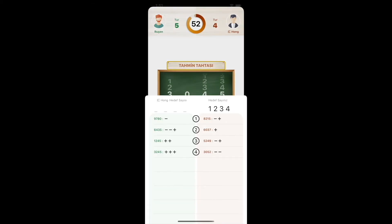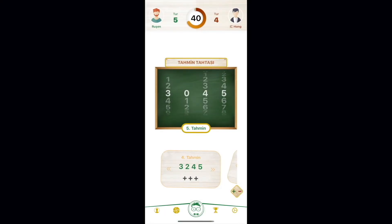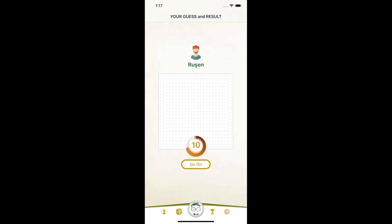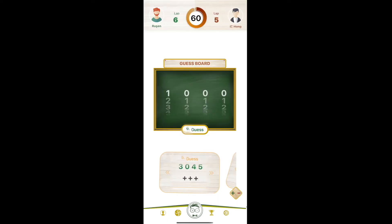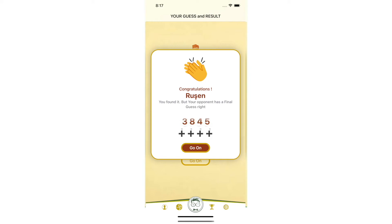Now it remains to find the number in position 2. We know it comes from the numbers in our first guess: 9, 7, 8, and 0. We can easily eliminate 7, because the first guess returned 1 minus — if it were 7, it would have been in the right position and returned a plus, not a minus. The opponent's target number can only be one of these three: 3045, 3845, or 3945. I want to try the middle: 3845. Here it is — I found the opponent's number.